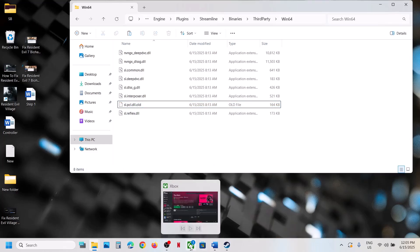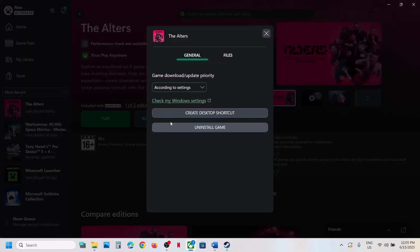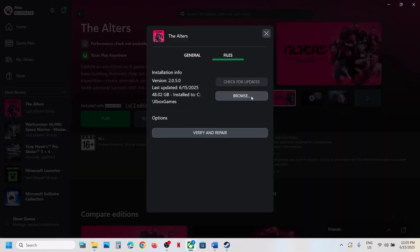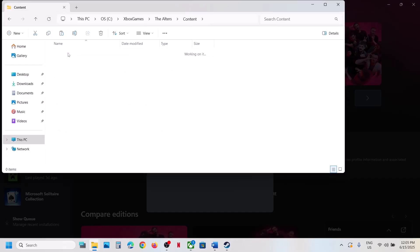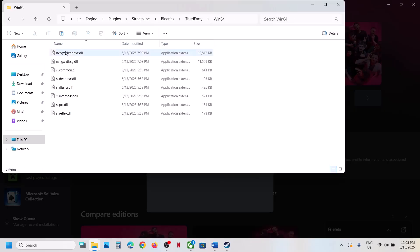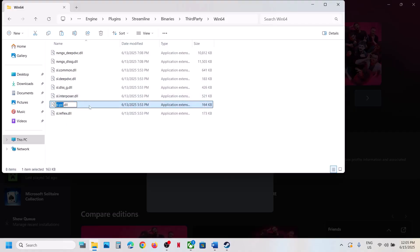If you have the game on the Xbox app, right-click on the game, select Manage, click on Files, then Browse. Open the Altars folder, then Content, Engine, Plugins, Streamline, Binaries, Third Party, Win64. Do the same thing — create a backup by copying this file, then rename it or delete it, then launch the game and check. If you face any problem, you can always put this file back.